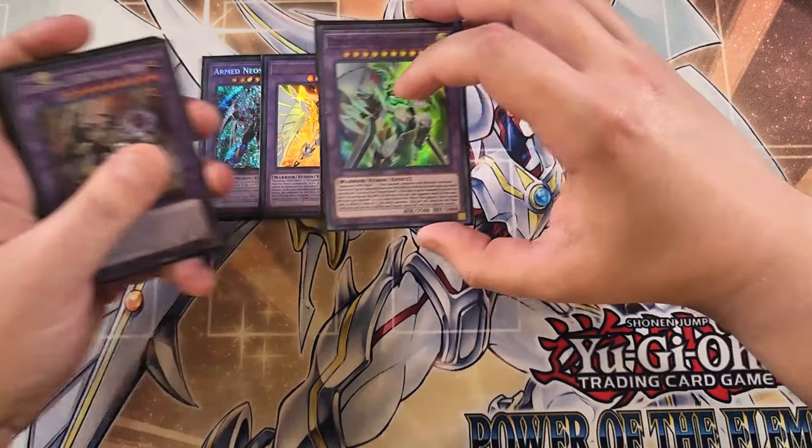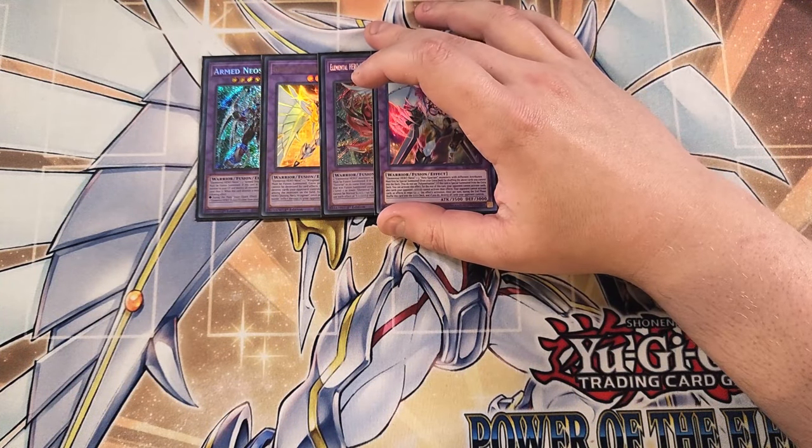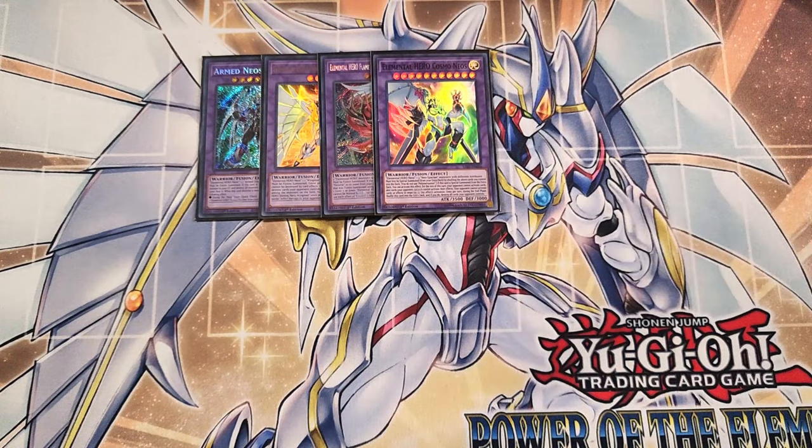We can play a single copy of Cosmo Neos. Cosmo Neos essentially just skips your opponent's turn, which is insane to be able to do. You can summon this card during your opponent's turn, which is really cool, and it just essentially skips their turn — like a fusion version of King Calamity, which is really, really cool.